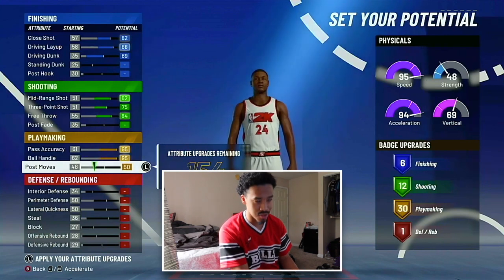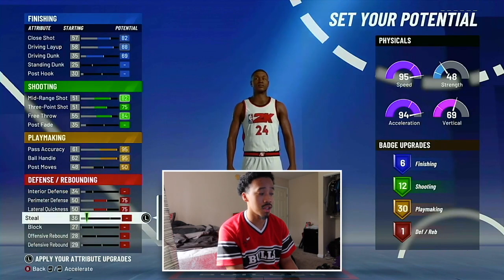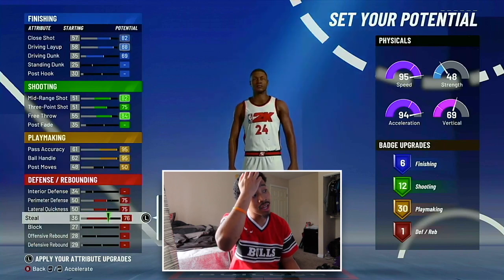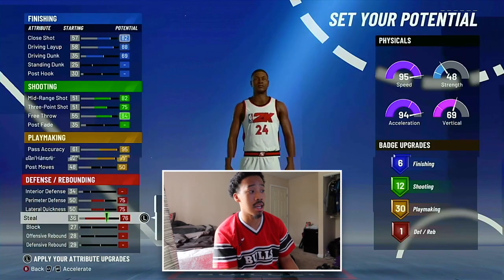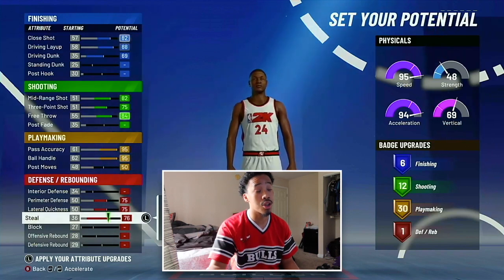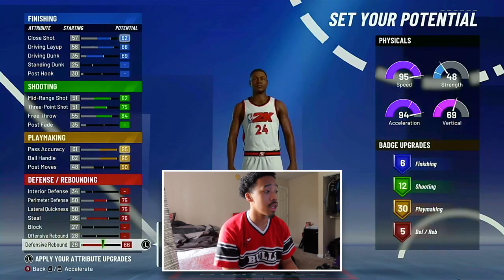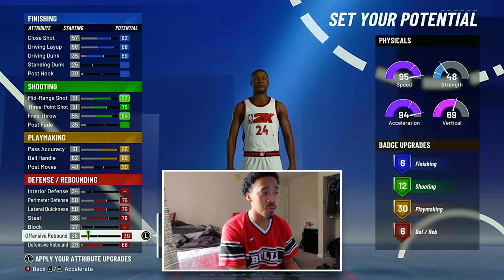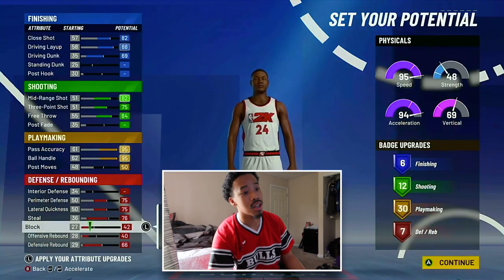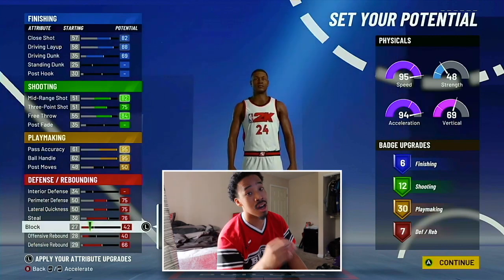You want those 30 playmaking badges if you're a pure playmaker, trust me. Obviously since you're a point guard you're gonna be a man on the perimeter, so you want to up that perimeter defense and lateral quickness. I've kind of had it at like a 76 so that when I hit 99 it'll get to 80 — that's good. When you max out your wingspan, or at least make it higher, you get a higher steal. Block we're not too worried about. Defensive rebound we're gonna put up, offensive rebound probably put it like a 40, and then put the rest on block. So basically what we got right now is six finishing badges, 12 shooting, 30 playmaking, and seven defensive badges. This is the setup I'm running with — this is the best one.